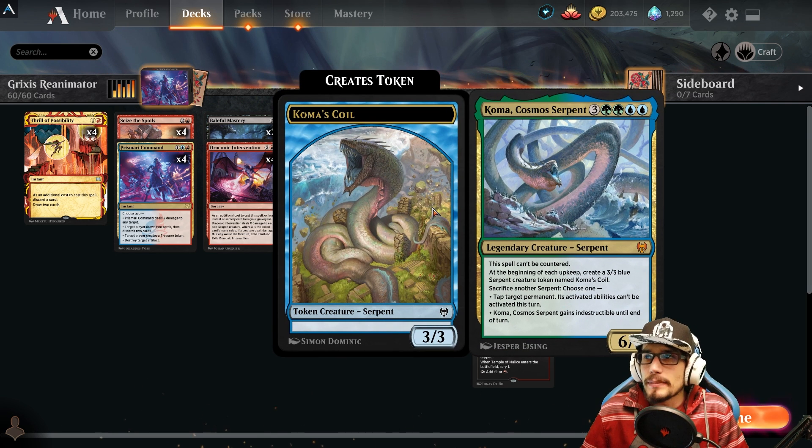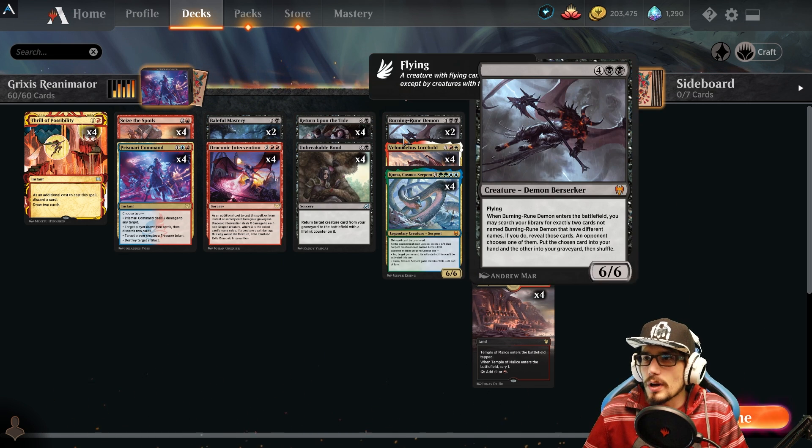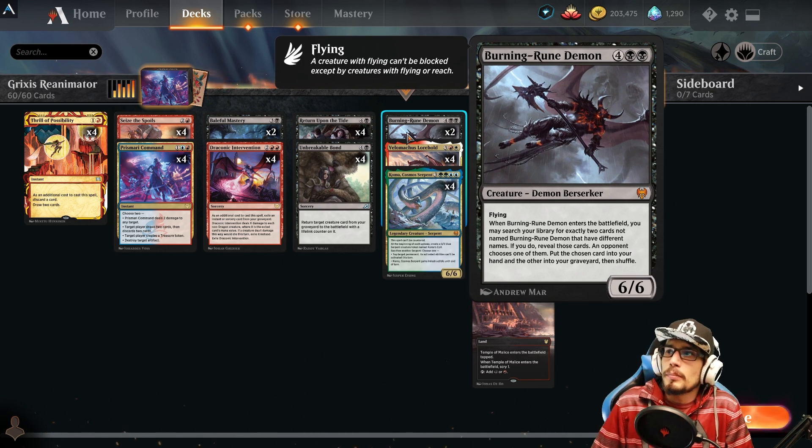Then we bring back Coma, the Cosmos Serpent — a 6/6 that can't be countered. At the beginning of each upkeep, create a 3/3 blue serpent token named Coma's Coil. We can sacrifice another serpent to either tap a target permanent whose activated abilities can't be activated this turn, or give Coma indestructible until end of turn. That's really good for us.